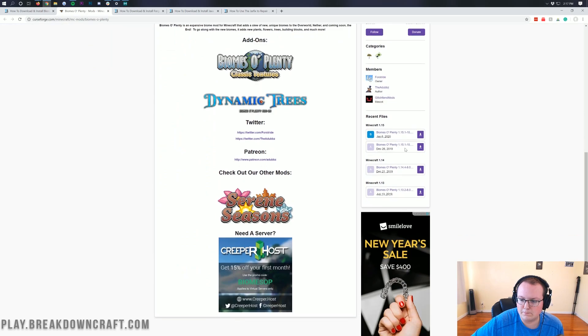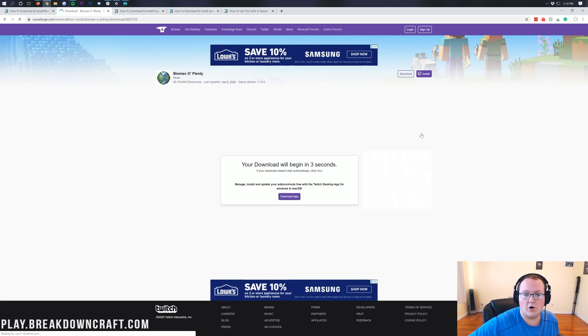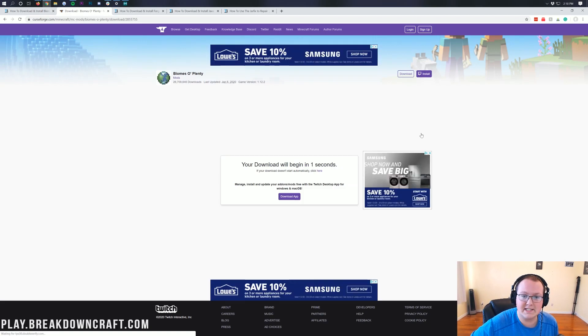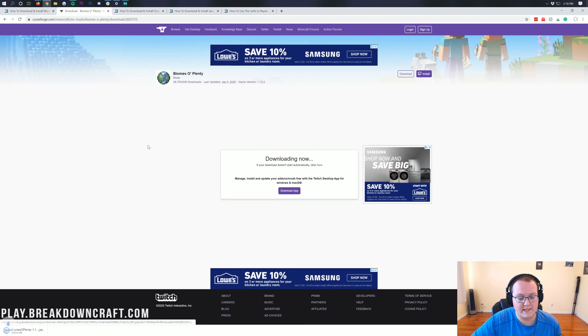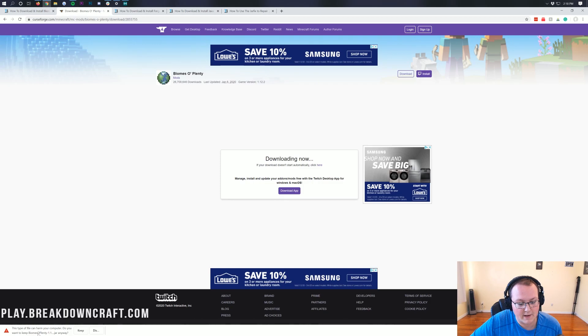Scroll down, and on the bottom right you'll see Minecraft 1.15, and under that you'll see Biomes of Plenty 1.15.1. Under Minecraft 1.15, we have Biomes of Plenty 1.15.1. Click the purple download button to the right of that. It's going to take us off and get the download started after a few seconds. We will need to save this file — on Google Chrome you'll see it in the bottom left. It's safe to save as long as it says Biomes of Plenty and ends in .jar.